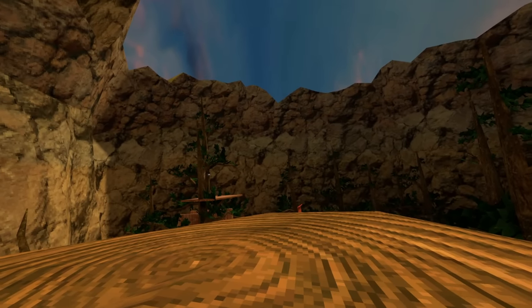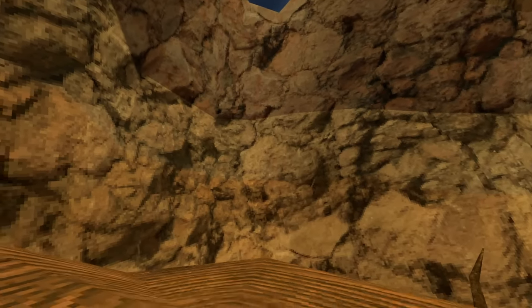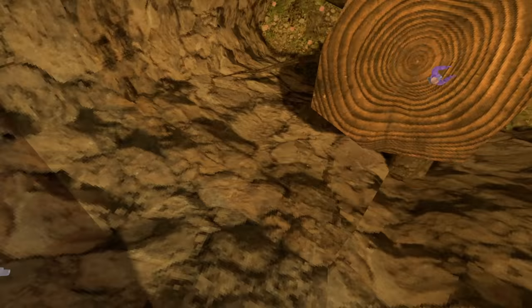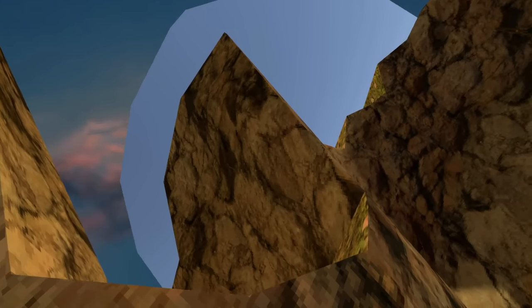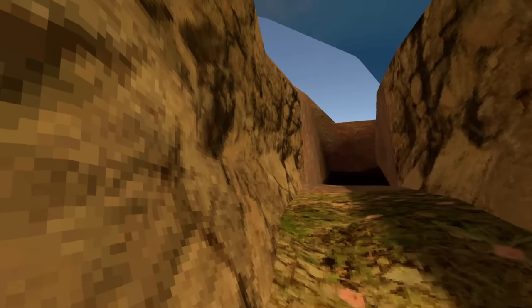This next mod lets me get an airplane in Gorilla Tag. There's the airplane, and if I want to enter it all I need to do is press down on my left stick — and I'm literally on the airplane. This is very trippy; I can still move my hands even though I'm on the plane. I'm about to fly outside of the map. Whoa, I almost just fell in real life.